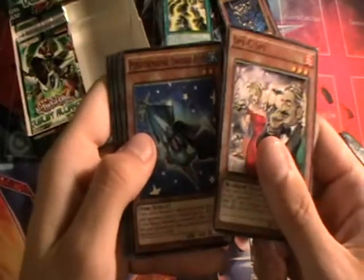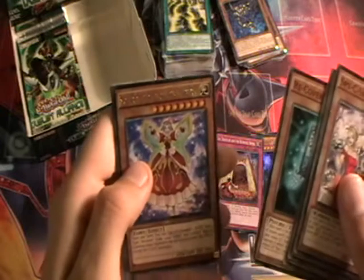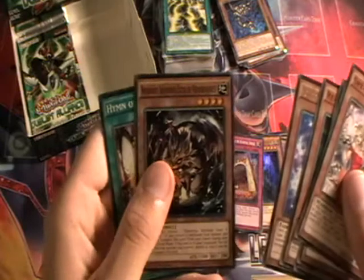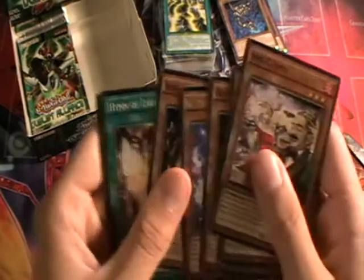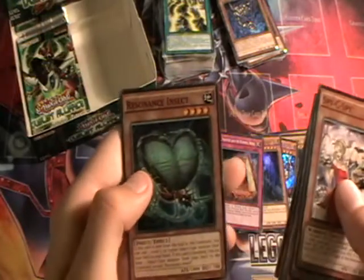Next pack: Spy-C Spy, Performapal Swordfish, Battery Man 9V, Recover. We have Mozarta again, Nefarious Archfiend Eater of Nefariousness, Hymn of Light, Despot 001, and Resonance Insect.